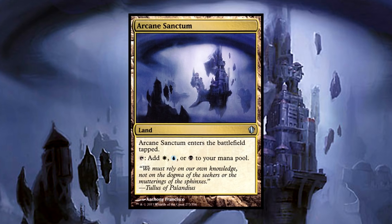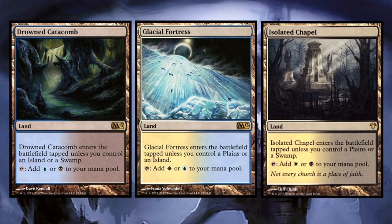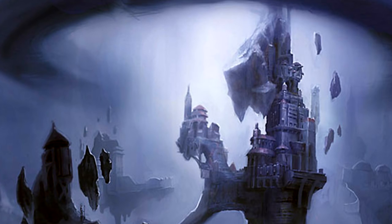Arcane Sanctum may give us all three colors, but it does come at a slight loss of tempo. As a secondary set of dual lands, I like to run the Check Lands: Drowned Catacomb, Glacial Fortress, and Isolated Chapel. You can also run some of the Tango Lands from Battle for Zendikar, but these may come at a loss of tempo as well should you not have the two basic land requirements met. Lastly, while these may be rather expensive, the Shadowmoor Filter Lands are nice for mana fixing. While you could invest in more resources to fine-tune your mana base with things like original duals, this is about as intense a mana base as I feel is necessary for Sidri.